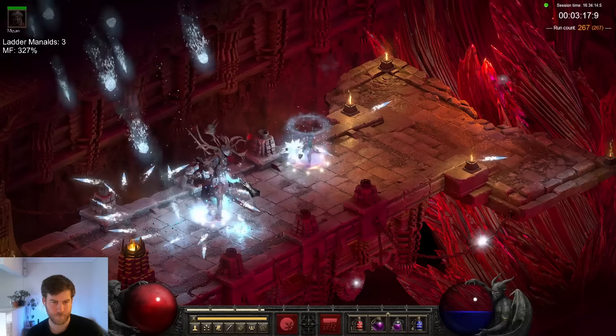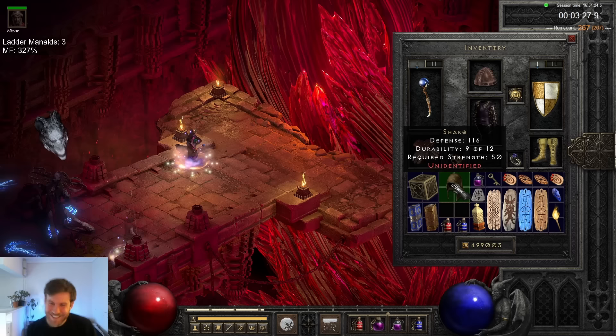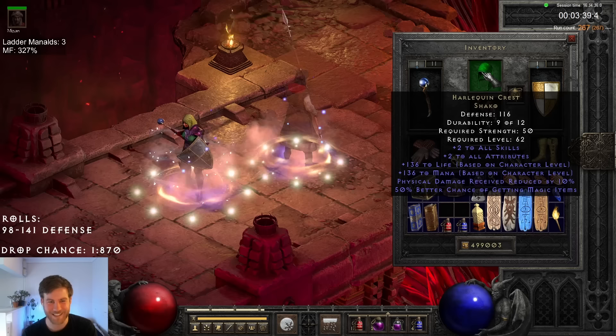On run 267, I was delighted to finally get to take off that Tarnhelm — Shako! We finally got the upgrade! First Shako of the season! We're almost fully geared up — that's a glorious green hat right there.